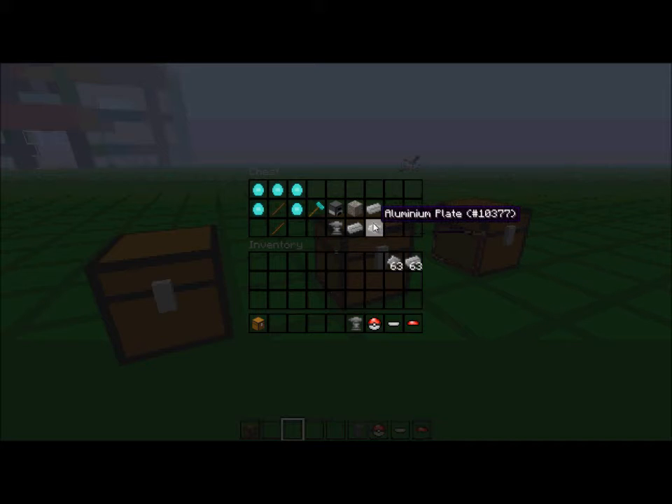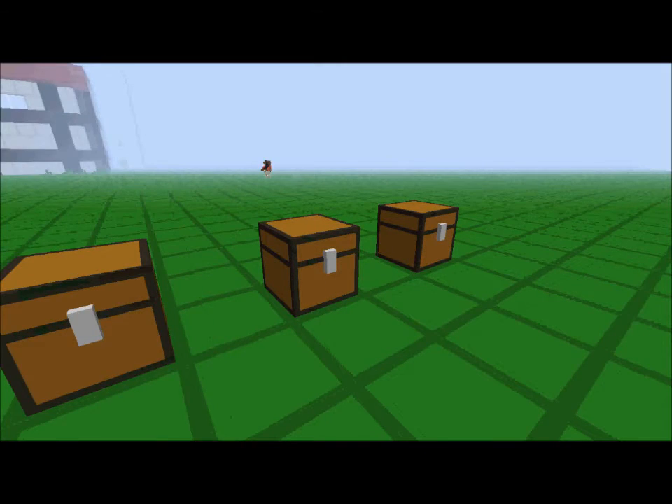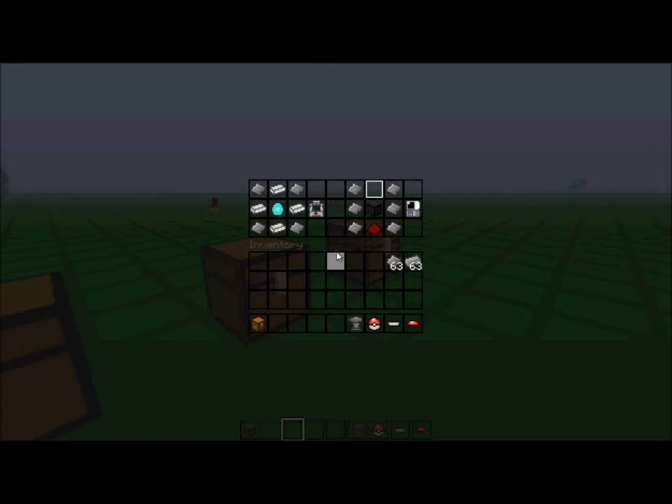I'll show you why you need aluminum plates — it's for the healer. The healer is very useful if you don't want to use the Poke Heal command. You need four aluminum plates, four iron ingots, and one diamond to craft it.